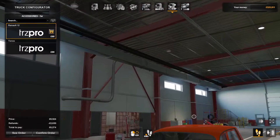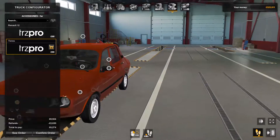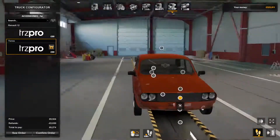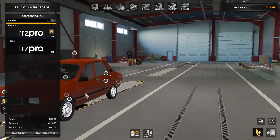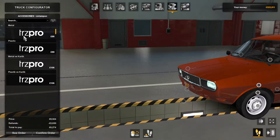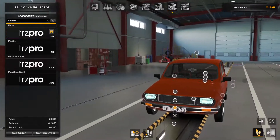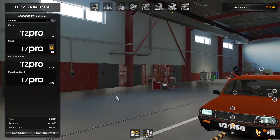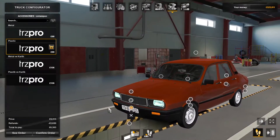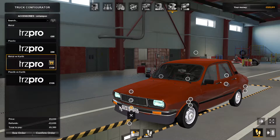Renault 12 - there we go, we've got a grill! I quite like that chrome. Bumpers - there we go, now it's looking like a proper car! Black bumpers - I think the one on the promotional shot was like that. I do prefer the old chrome bumpers, or getting a little skirt low down with chrome.